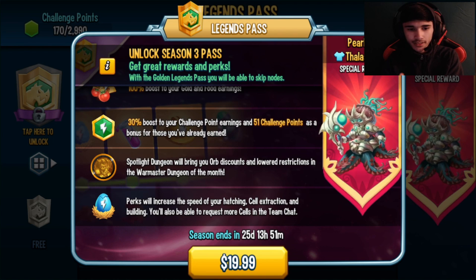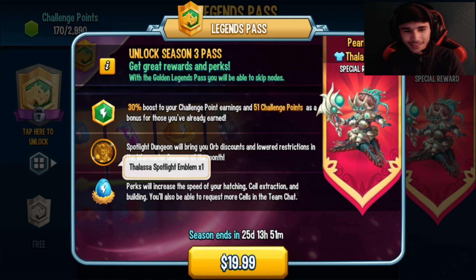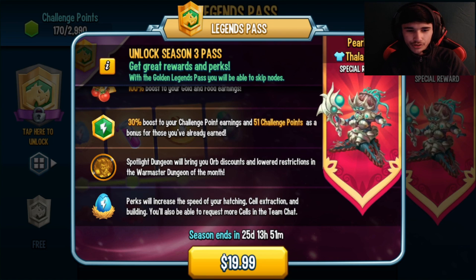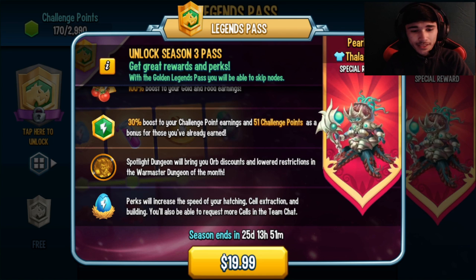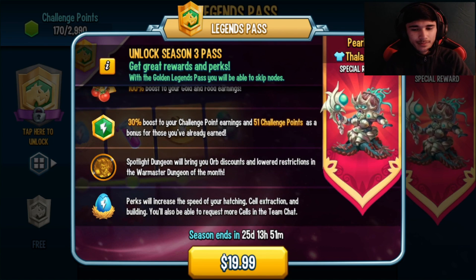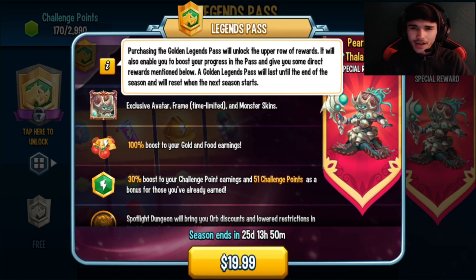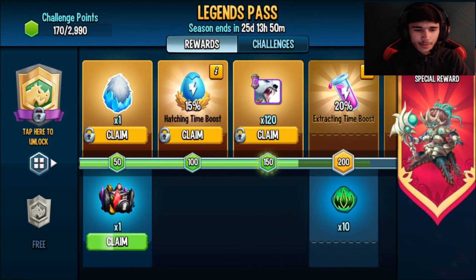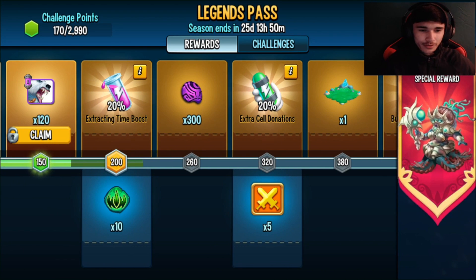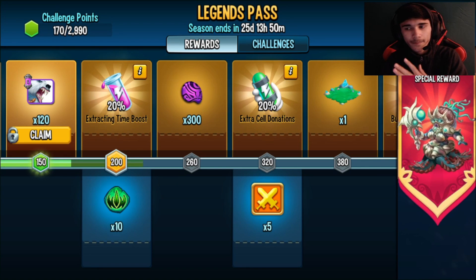There's a spotlight dungeon that brings orb discounts and lowered restrictions, making it easier to go up against War Master Talisa. Perks will also increase the speed of your hatching, cell extraction, and building, and you'll be able to request more cells in team chat — up to about nine cells. Season ends in 25 days. I would say it's a cop, but it's up to you guys. I'll go ahead and claim that — that's an elemental chest and 10 Nemesis souls.